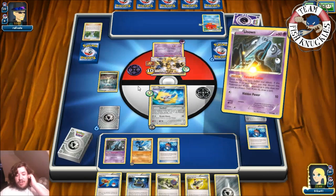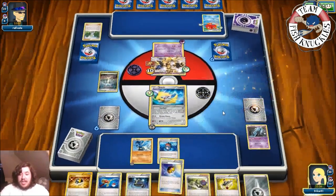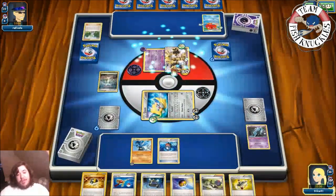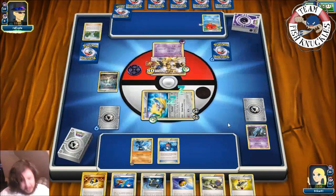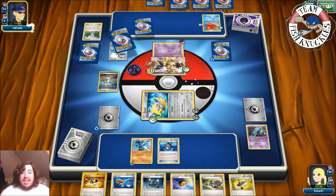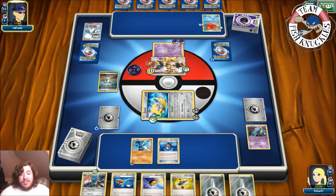Attach metal energy to the active and use Dream Dance — do 20 damage, put both to sleep. Both flip tails, they wake up and we stay asleep. Opponent's turn, they draw. There's an N — puts us both at six new cards. I had an N but opted not to play it to keep it in hand. We get a metal energy and a Lucario. Opponent needs to put down more Pokémon — there's a metal energy to their active and a Love Ball to get a Phantump out.